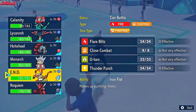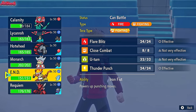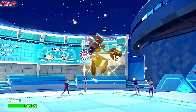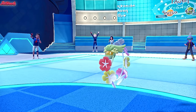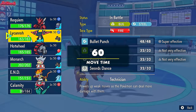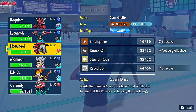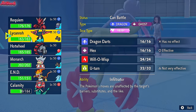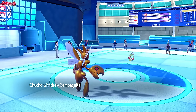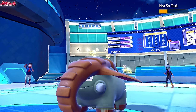Comfey could Calm Mind or use Terrify. I'm going to switch straight into Scizor to bait the Terrify. They go for a Calm Mind — they were expecting us to Bullet Punch. They go for Terrify, which would hurt a lot. Instead, we'll go into Slowking. They withdraw, so they're not going to Terrify. Great Tusk comes back in as we double-switch into Slowking. They don't have a Dark-type, so we can set up a Future Sight, which would be really handy.